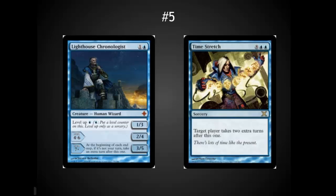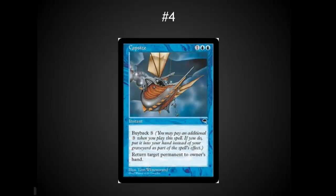At number five: taking extra turns. There are many cards to take extra turns — I'm highlighting Time Stretch, which lets a player take two extra turns, and Lighthouse Chronologist, which lets someone take an extra turn after each other player's turn. Both are incredible effects and you often have the mana for them in EDH. Use these carefully though; too many and you won't be invited back to most playgroups. Also in this spot is Capsize, one of the best utility spells out there — three mana to return any permanent, not limited to non-land permanents like many newer spells. You can return someone's land if you want. Not a way to make friends, but it is a way to win a game.